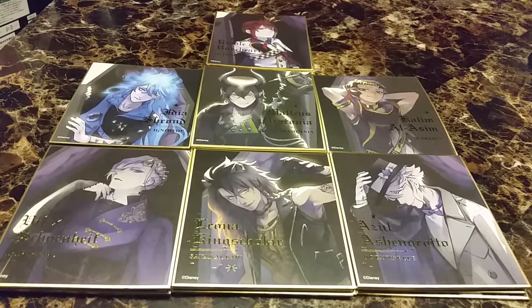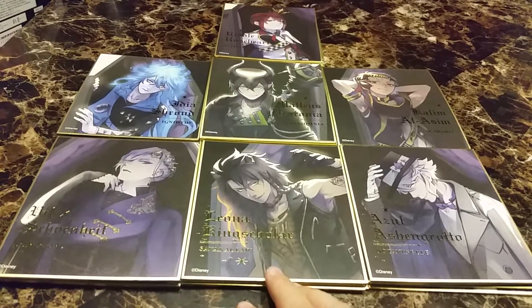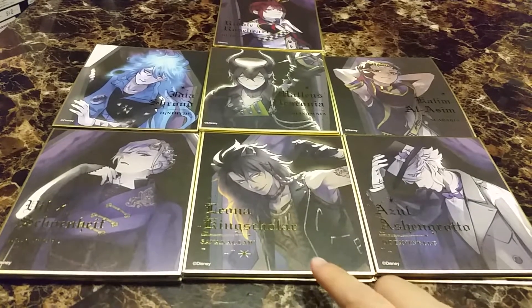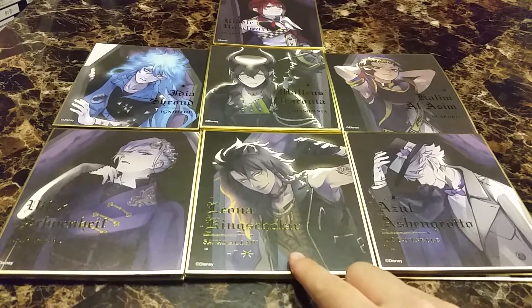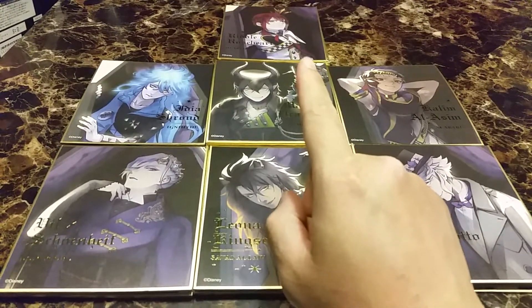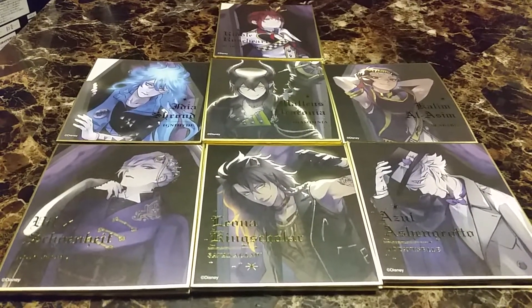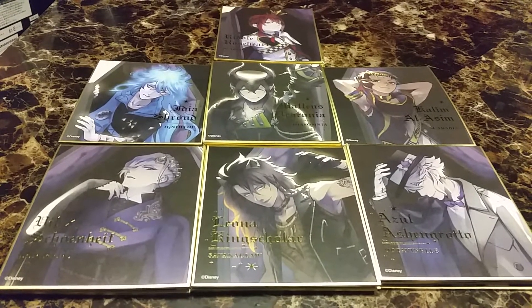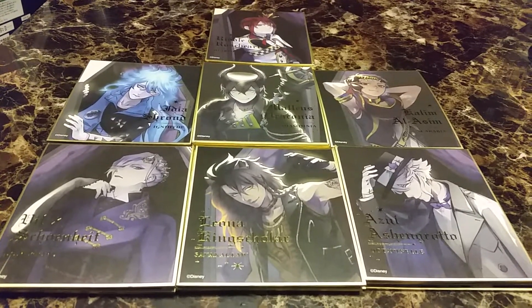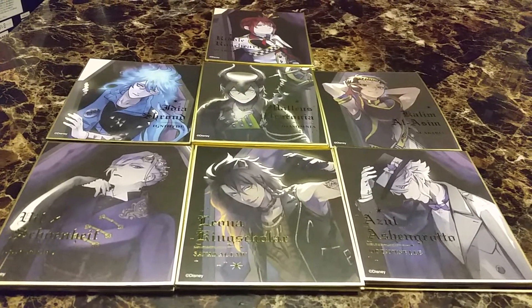So there's all of the — I think the head of their class, or I guess their club or something; I forgot what they are. But I think my favorites are these two. I know my niece likes Riddle Rosehearts, Ortho, and Lilia — I think she likes all the short people actually, kind of as a reminder of Ciel from Black Butler. Very cool, I do like them. It kind of reminds me of Descendants a little bit. Hope you liked this video and I'll see you in the next one. Bye!